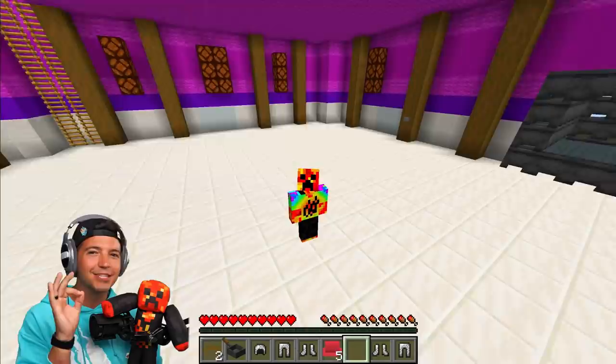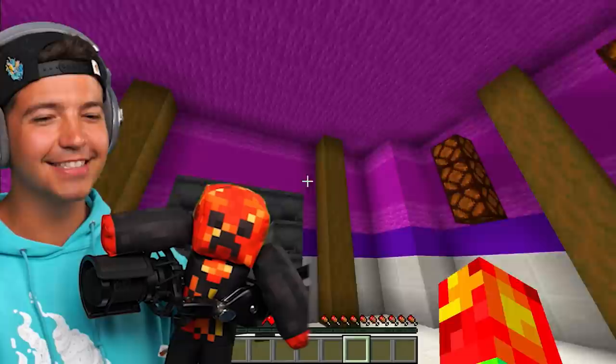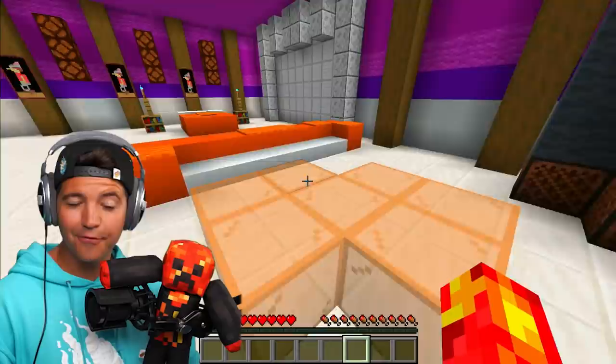Now here's the objective — we're going to take out the invisibility cloak, place everything down that we took from the main house, and make this place look spick and span. It's going to be gorgeous. You can't tell me this place doesn't look at least ten times better.